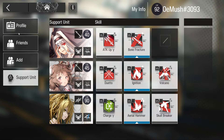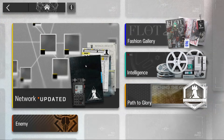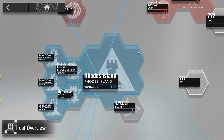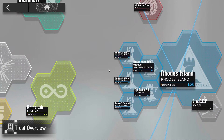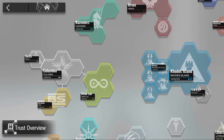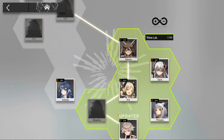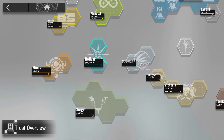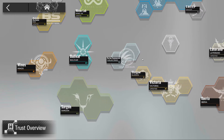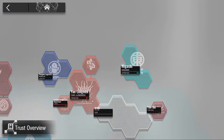I'm not going to go too deep into this - it just shows every character and their factions. For example, Rhine Lab shows all the characters from that lab. There are factions like Babel, Ursus, Bolivar, Sargon, Karlan, Glasgow, and Victoria. There are a lot of factions, as we all know.